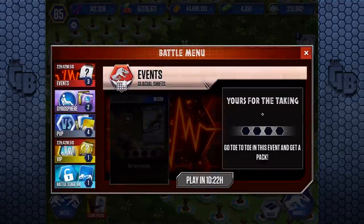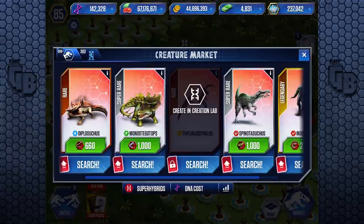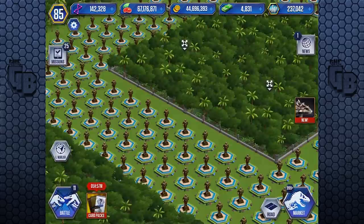If we look into our dinosaurs and go into super hybrids, for about 50,000 you're almost getting a Spinotosuchus with attack of 2,500 and health of 4,400. It's pretty decent, especially if you don't have anything to use your DNA on. But to unlock it it's going to cost two packs worth — 100,000 DNA — and you're probably only going to get one. So it's not really going to be that good. For 100,000 DNA, let's find the Spinotosuchus.